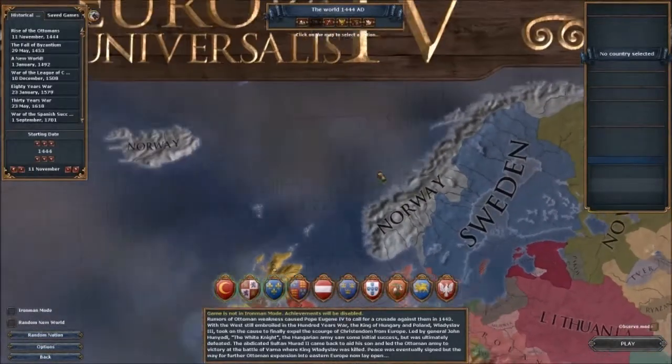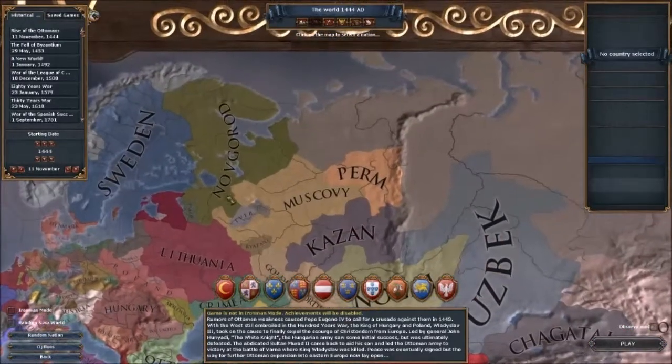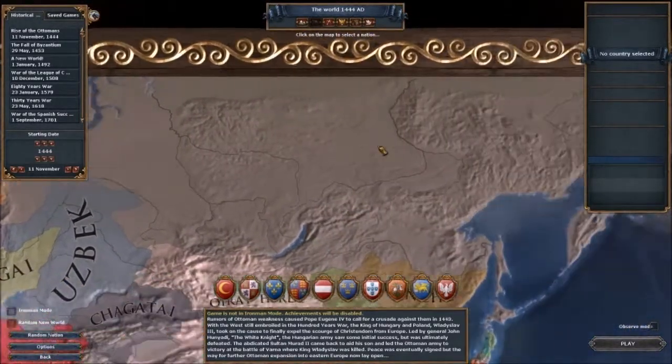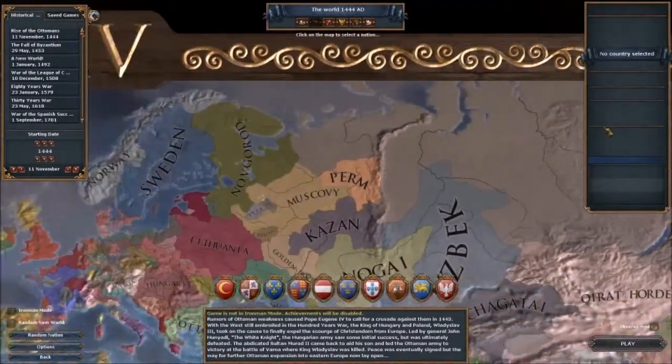I once played a game as Norway and invaded all the way south and stopped Russia — Muscovy. Muscovy can take all of this and become Russia very early on in the game.